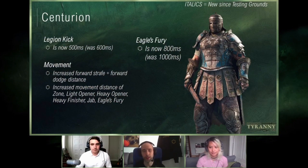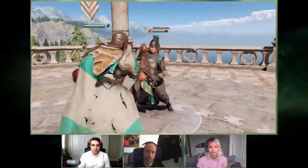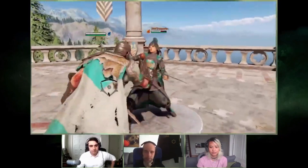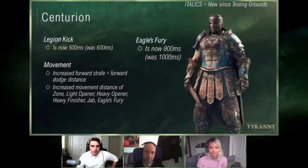The last change: Eagle's Fury, the dodge forward heavy. We slightly increased the range. It's one of the best openers — the intention is to close distance. And that's got a lot of range.